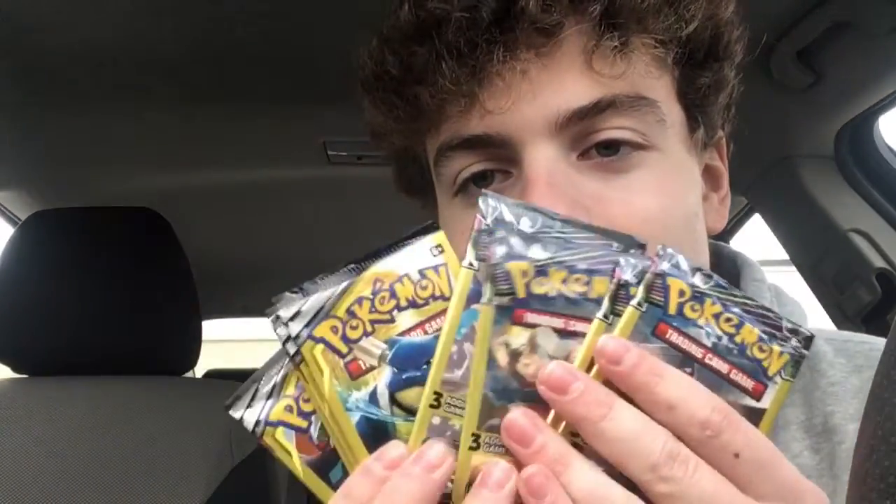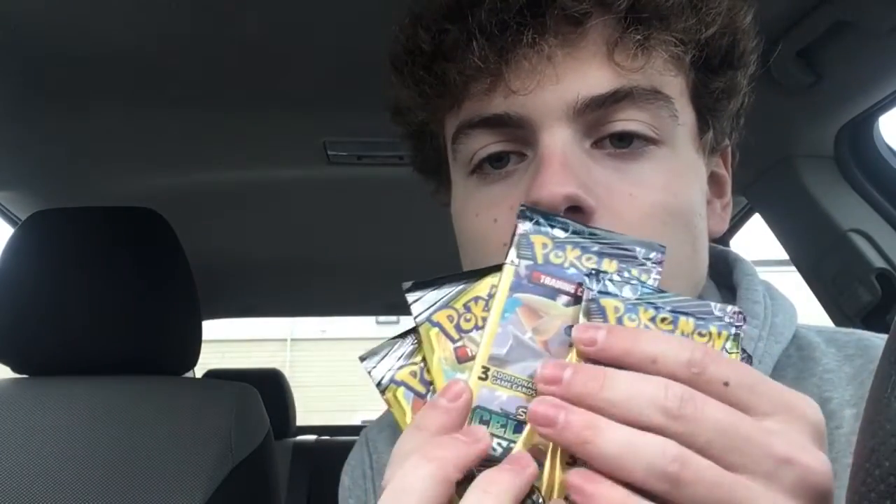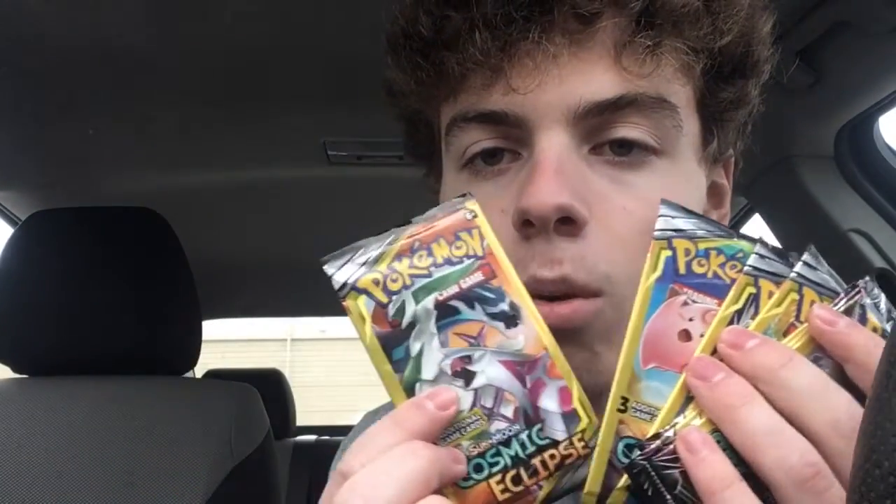What is going on everyone, Barton here, welcome back to a brand new video. Today we are back and you won't even believe what we got — the dollar tree packs again! We have Celestial Storm and Sun and Moon Cosmic Eclipse dollar store packs. We've only had Rebel Clash and Sword and Shield at dollar tree before. These are from Family Dollar — one of each artwork from Celestial Storm and one of each artwork from Cosmic Eclipse.